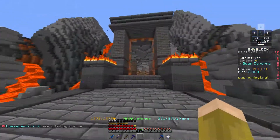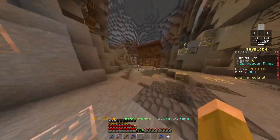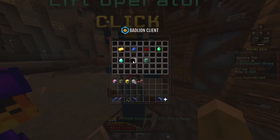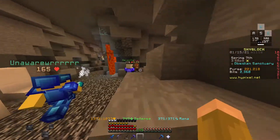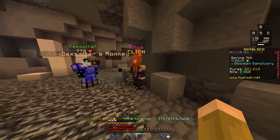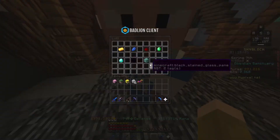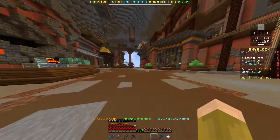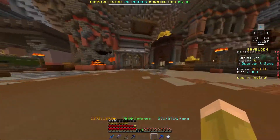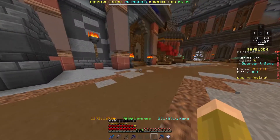The Dwarven Mines are accessible through the deep caverns. You'll go down to the good one over here all the way to the left operator, and you'll get on the Obsidian Sanctuary. Then you'll go to this guy over here and he'll ask you for a few agenda materials — you give it to him and he gives you the Heart of the Mountain. Then the left operator will be able to take you to the Dwarven Mines, which are right here. I'm just gonna go over a quick overview of the area.